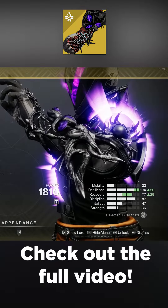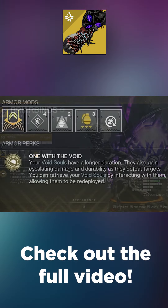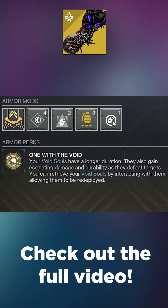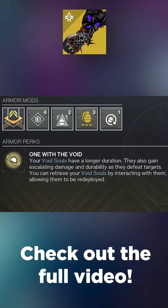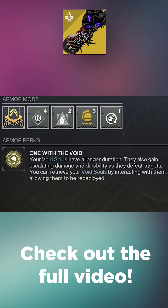Today's build is based on the Briar Binds Exotic Warlock Gauntlet. Its exotic perk reads: your void souls have a longer duration. They also gain escalating damage and durability as they defeat targets. You can retrieve your void souls by interacting with them, allowing them to be redeployed.